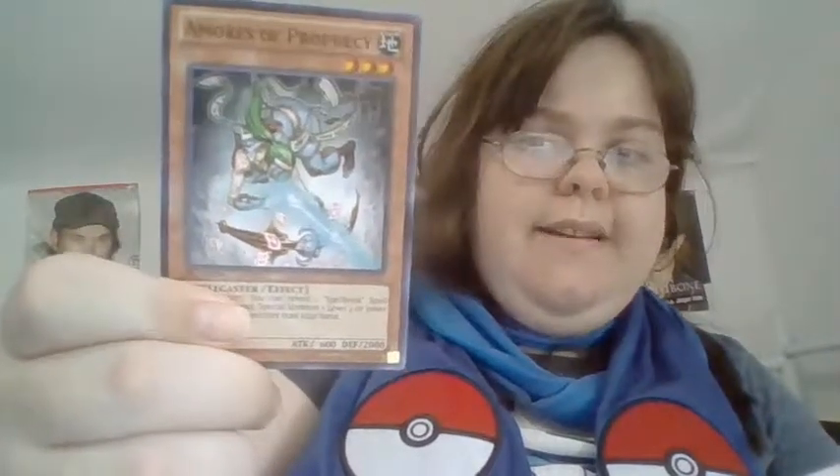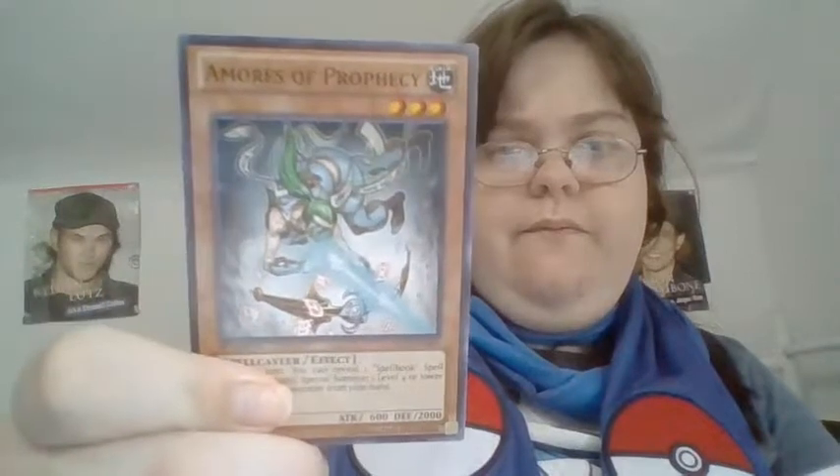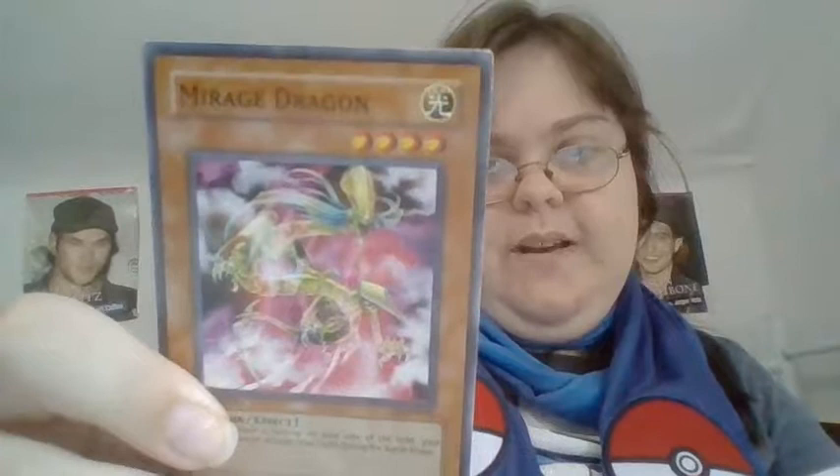We have Immorse of Prophecy — I'm going to make sure you guys can see it all right. Mirage Dragon — this is familiar as well. I remember seeing this card as a kid too.